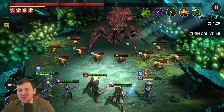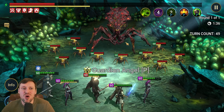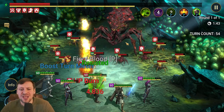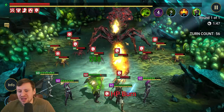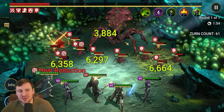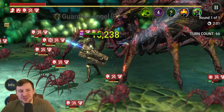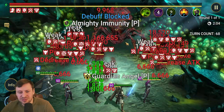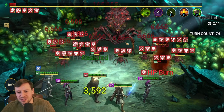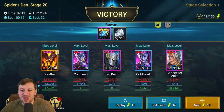Got a little bit unlucky there - the boss managed to heal up all of his Turn Meter. I don't think either of my Coldharts have any accuracy on them, just because of how the game's changed and for end game content I don't need them to have accuracy. That's probably why there's no HP Reduction on the boss landing - otherwise it would be easy. Almost there - hopefully one of these Coldharts just pops off and finishes the boss. The HP Burns are starting to trigger.